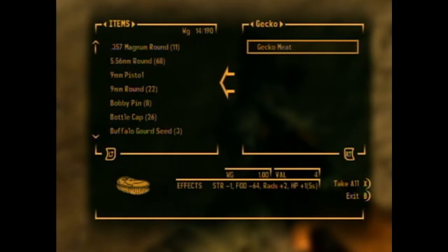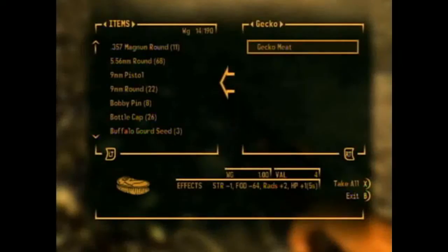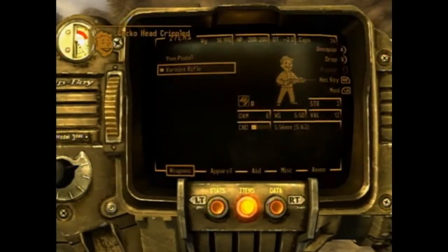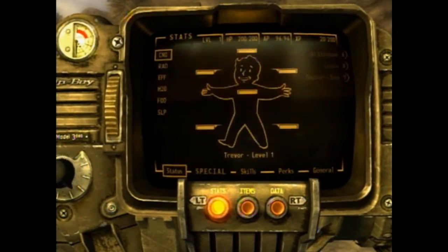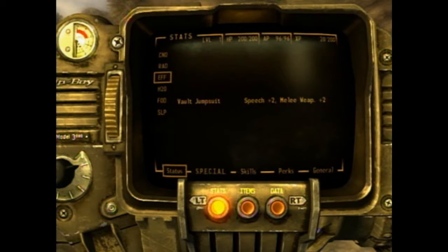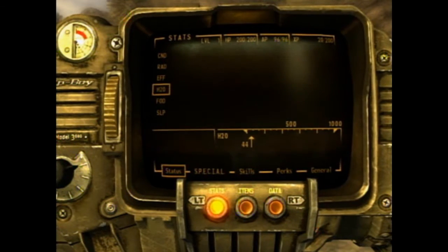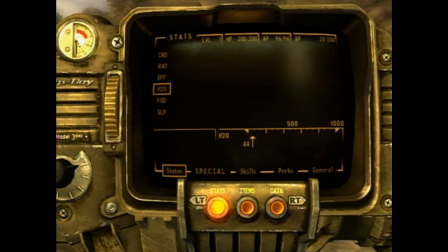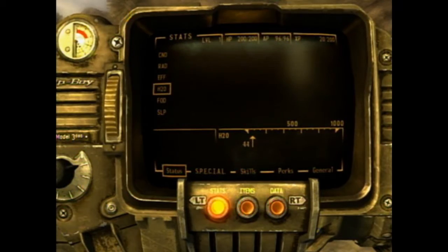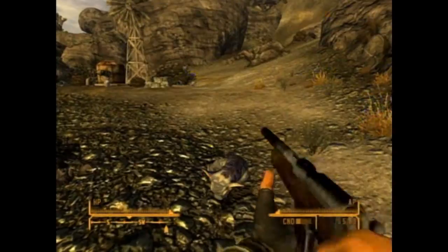Strength minus one. I'm not sure what that is. Food minus 64. Let me check stats. My radiation's fine. So like in every other Fallout game, I'm not supposed to let it get into the thousands. Water and food I'm doing good on, and sleep I'm doing great. Awesome.